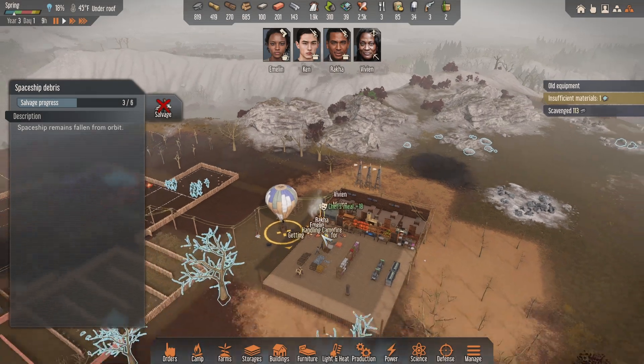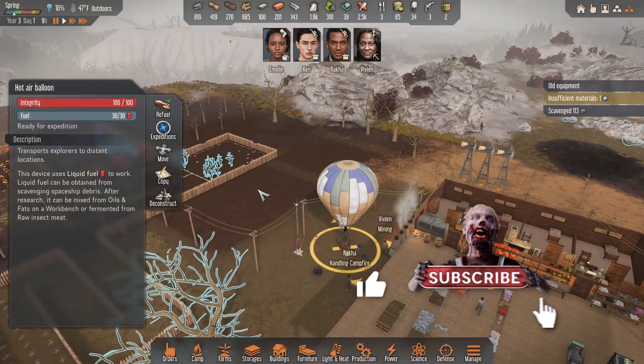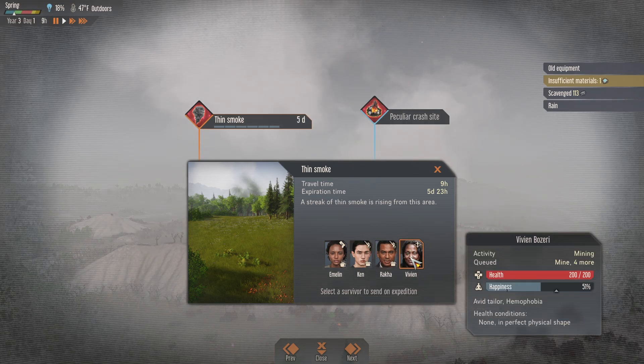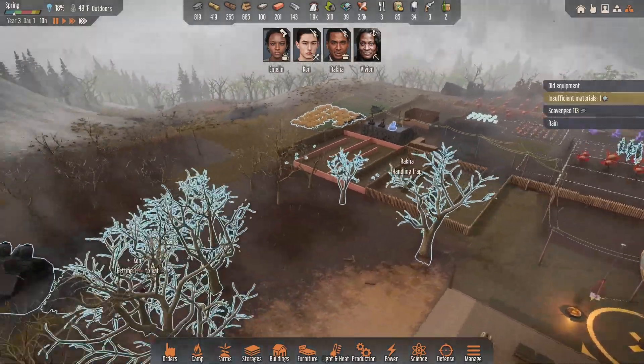Thank you for hanging out with me today, this is kg4e and welcome back to Stranded Alien Dawn. We have an expedition - I'd like to go check out something about thin smoke. We're gonna send Candy Boy.